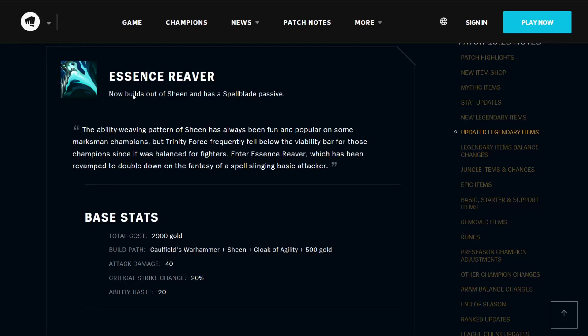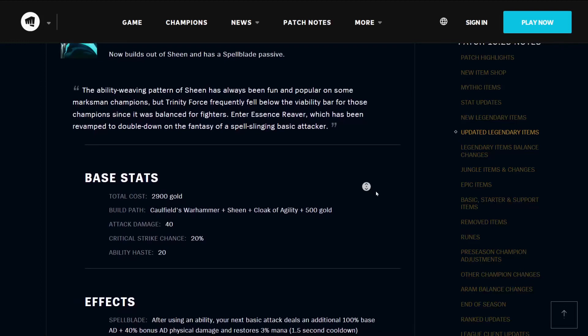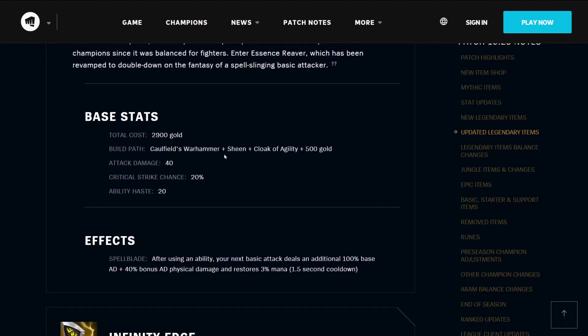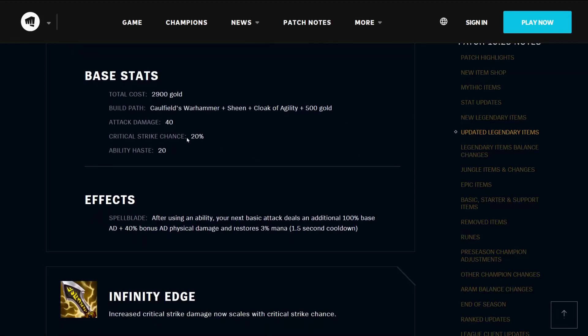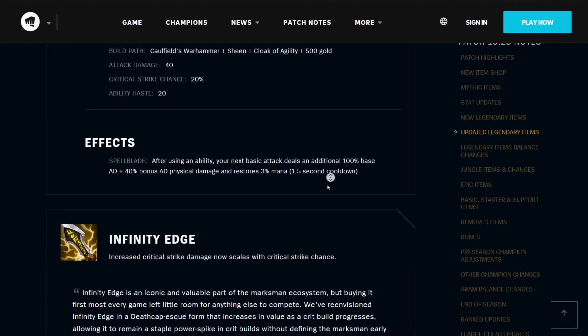The Essence Reaver now builds out of Sheen and has a Spellblade passive. The ability-weaving pattern of Sheen has always been fun and popular on some marksmen, but Trinity Force frequently fell below viability for those champions since it was balanced for fighters. Essence Reaver has been revamped to double down on the fantasy of a spell-slinging basic attacker. It costs 2900 gold, builds from Caulfield's Warhammer, the Sheen, the Cloak of Agility, and 500 gold. It has 40 attack damage, 20% critical strike chance, and 20 ability haste, as well as the Spellblade effect.